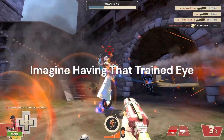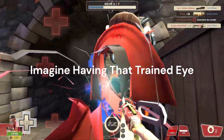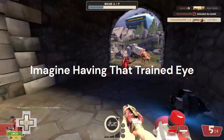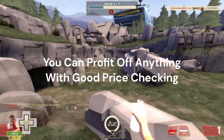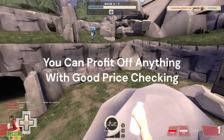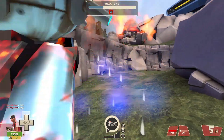Imagine having a very trained price checking eye. As soon as you look at an item, you already have an accurate prediction of what it would sell for in your head, and you don't need to ask for a second opinion from anyone else. The truth is, you can profit off anything if you know what it can sell for. And right now I'm going to reveal to you the secrets nobody will tell you in unusual trading for price checking items.